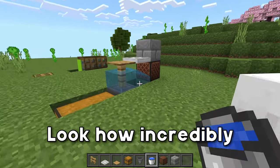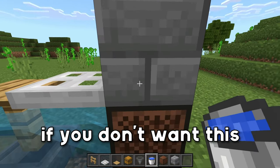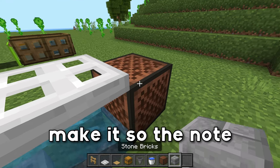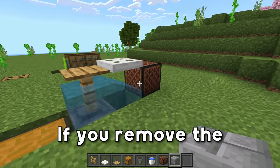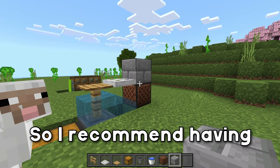Look how incredibly simple this thing is. The other thing is that if you don't want this block here, you don't have to have it - but leaving that block makes it so the note block doesn't make sound. If you remove the block, the note block is going to chime every time you hit it, so I recommend having that block there.